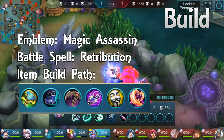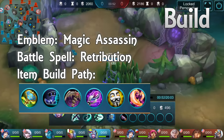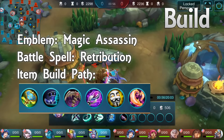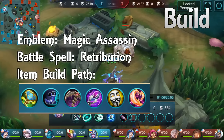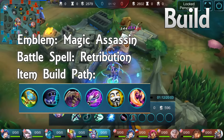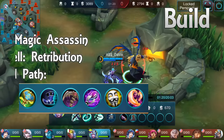So let's get to the core item build path. I like to build Eternal Scepter first because it offers so much sustain as well as amazing magic power — 110 magic power to be exact after 5 minutes. Then we go to Magic Penetration boots for mobility and Magic Penetration. Then we want Calamity Scythe for the burst damage, followed by more Magic Penetration items like Astral Wand and Flame of Fury. Last but not least, we finish with Blood Wings, which offers the highest magic power a single item can provide in this game.